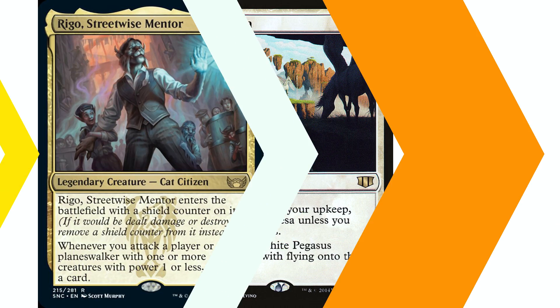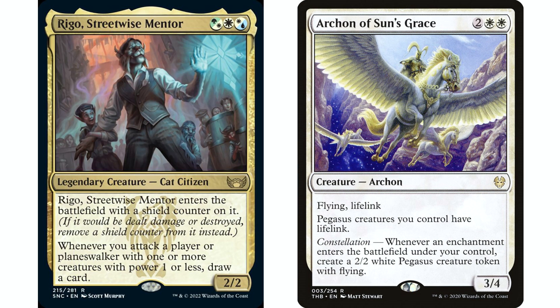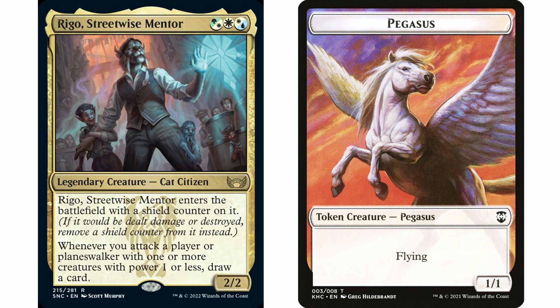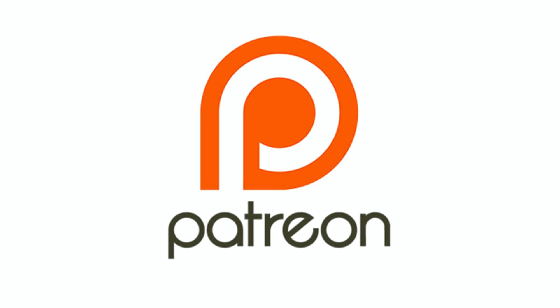With a token doubler Sacred Mesa really gets out of hand fast. Pegasus Refuge is the other preferred route, but we do have alternatives. Don't forget we also have Archon of Sun's Grace making 2/2 pegasus tokens, which are better, though they don't work with our commander. The lifelink on those tokens is also really nice. I thought Rego Streetwise Mentor was a perfect fit — we get the Bant colors and the card draw. This is a really fun and interesting deck. The decklist is in the description below if you want to check it out. I also have a Patreon where I do patron deck builds and Deck Doctor videos to help revise decks and make them more efficient — the link is in the description. That's it for today, thanks for tuning in.